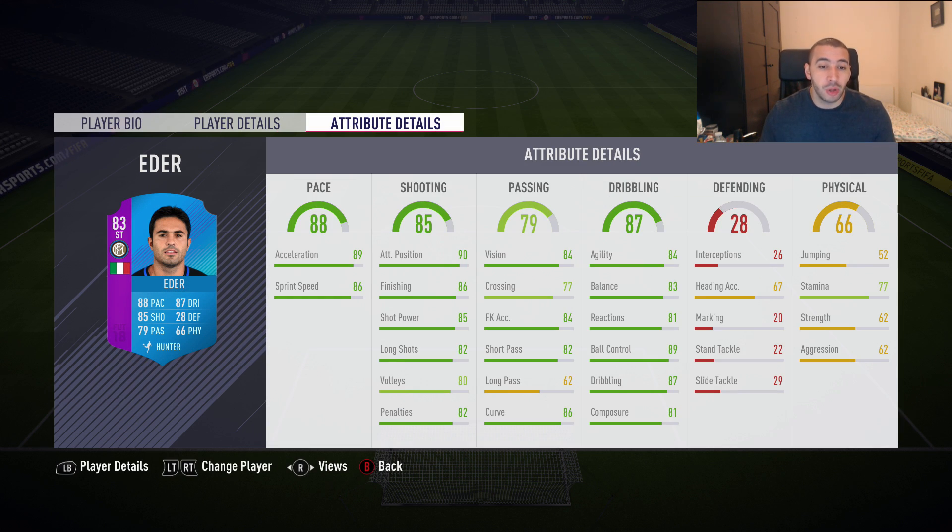He has 89 acceleration, 86 sprint speed which is decent, 90 attack positioning, 86 finishing which is a bit on the low side considering all the Team of the Season cards out now, but this guy is actually very cheap — I think he goes for like 5K, maybe a bit more. 82 long shots, 85 shot power. 80 volleys, 82 penalties. His passing stats are okay, free kick accuracy is pretty nice, but long passing is absolutely terrible. 86 curve is decent, agility is only 84, 89 ball control, 87 dribbling, 81 composure.